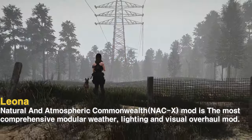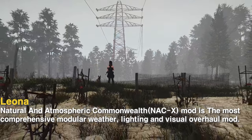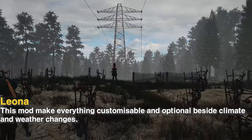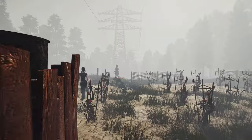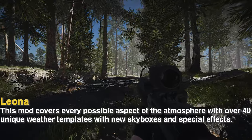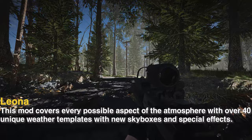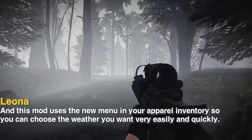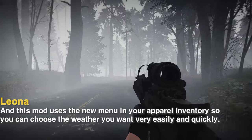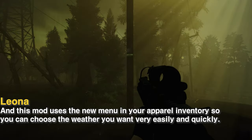Natural and Atmospheric Commonwealth mod is the most comprehensive modular weather, lighting, and visual overhaul mod. This mod makes everything customizable and optional, beside climate and weather changes. It covers every possible aspect of the atmosphere with over 40 weather templates with new skyboxes and special effects. It uses a new menu in your apparel inventory so you can choose the settings very easily and quickly.